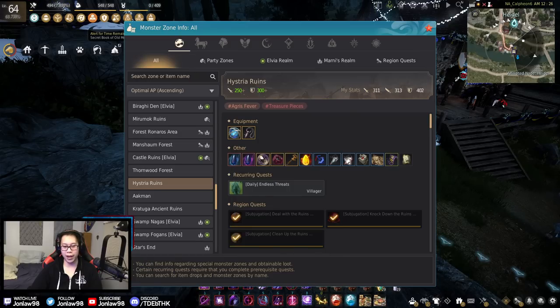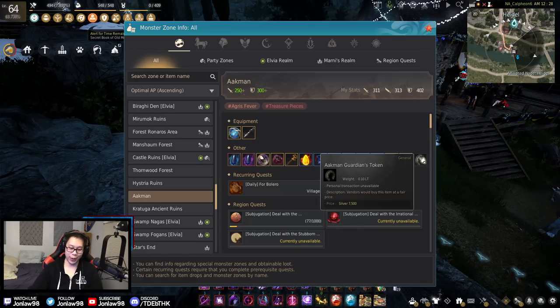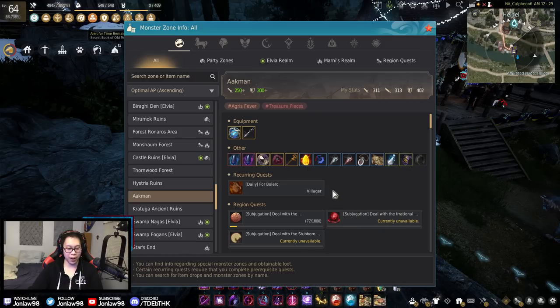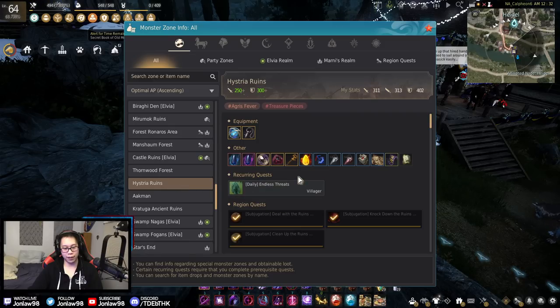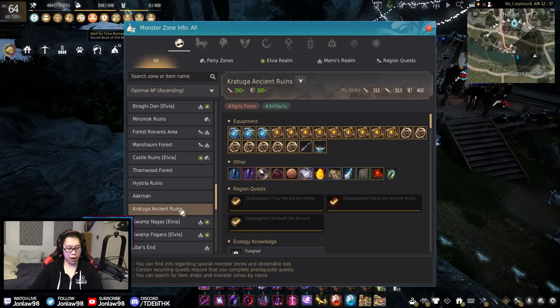Ackman — you can get about 40,000–50,000 trash loot an hour here. The trash isn't worth that much but it kind of evens out by the amount you get. Ackman is actually just straight up worse than Hystria despite having the same AP and DP requirements — you make a little bit less. But if you want the compass thing you're going to be in both of these spots. I haven't been in Ackman for a long time but I'll be there once I get the Elton piece.